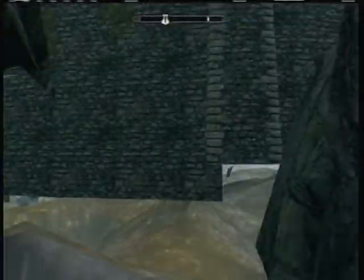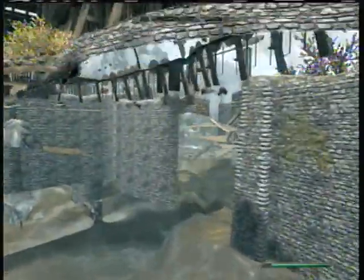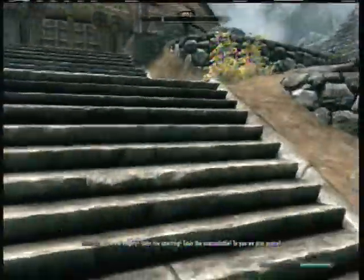Now, to get out of here is really easy. You can either fast travel out of here, or you could just sprint this way. The world is gonna glitch out and we're just gonna run to this tree, and you're gonna glitch right through the stairs, and here you are, right back.